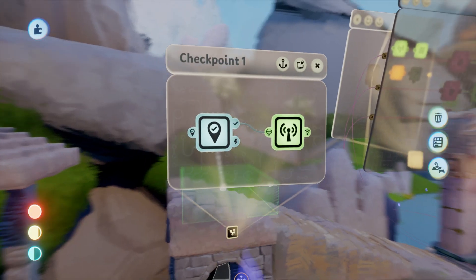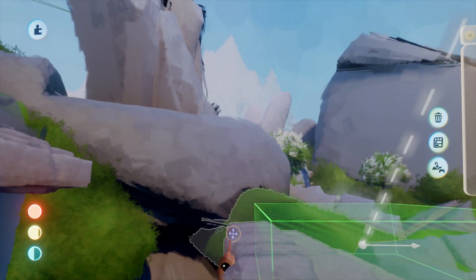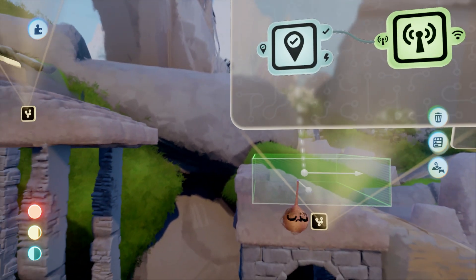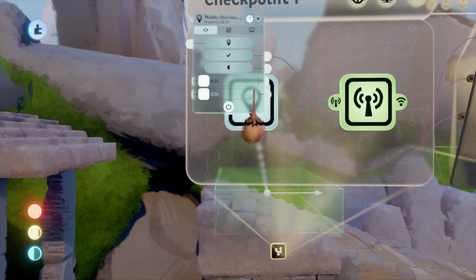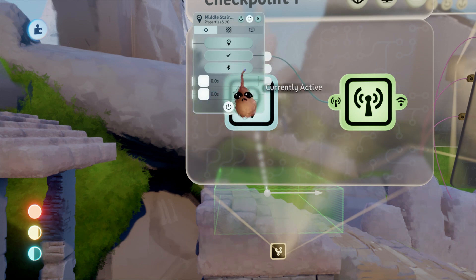Our other logic piece is the checkpoint. This is a trigger zone that resets the scene spawn point to it after the player has entered the zone for the first time. The output on this is hooked up to a wireless transmitter that goes to the counter we were talking about earlier, which tracks the current stage. So when the player enters this zone, the current stage changes from the initial stairway stage to the one that follows. Then if anything in that stage needs to be reset, the logic will be able to access that counter information to find out if action is appropriate.